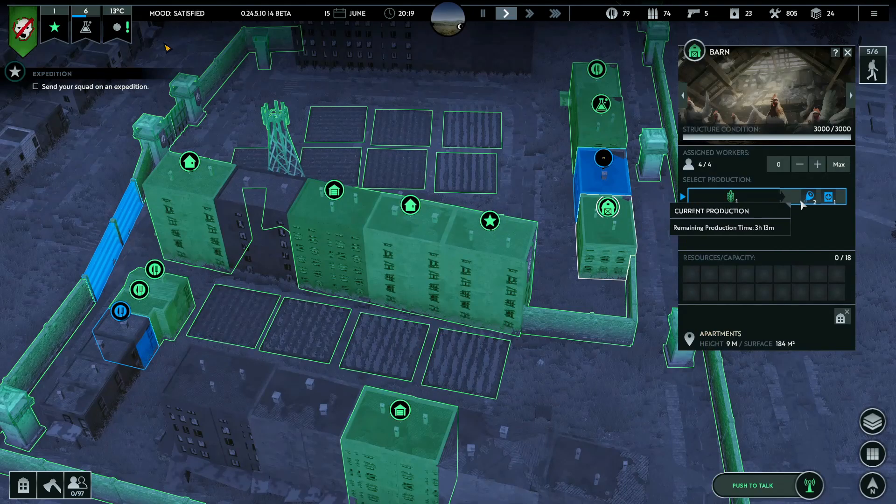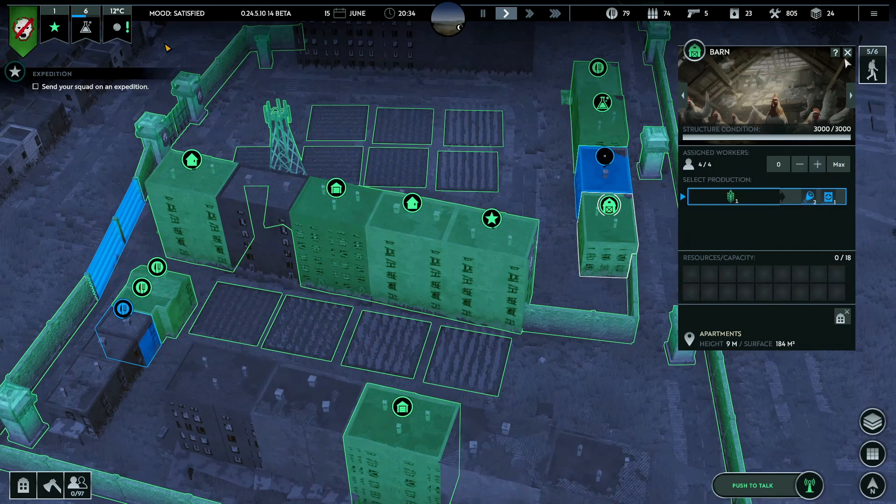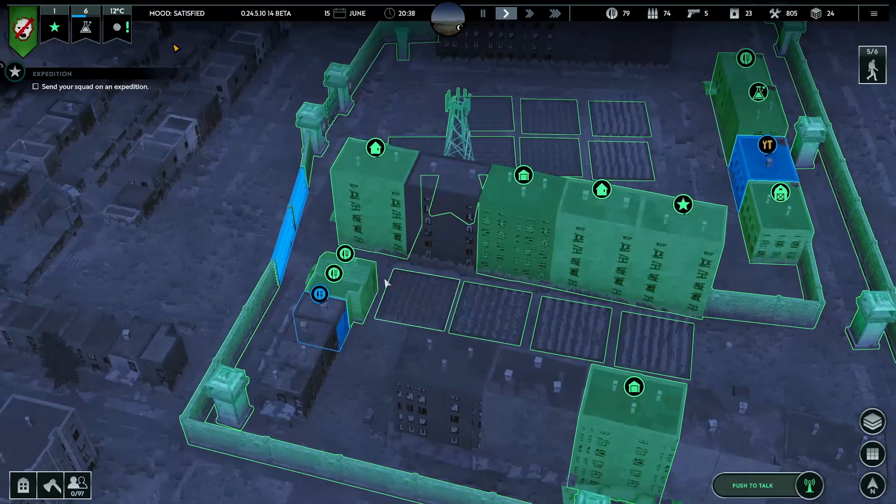We have this bar - three hours, 13 minutes. I have no clue if it will actually slow down. It slows down if we put in fewer workers, so the more workers the faster it goes, which is nice.